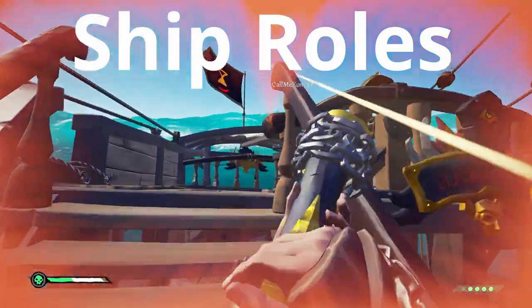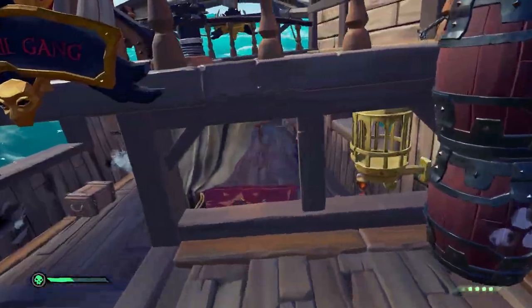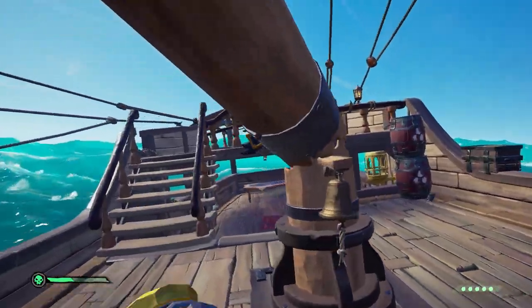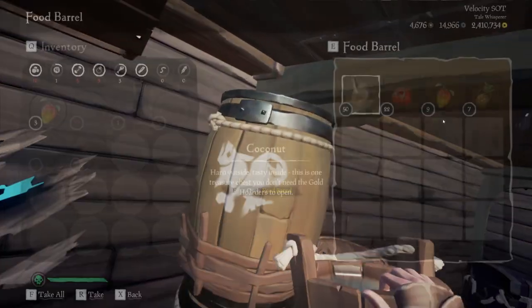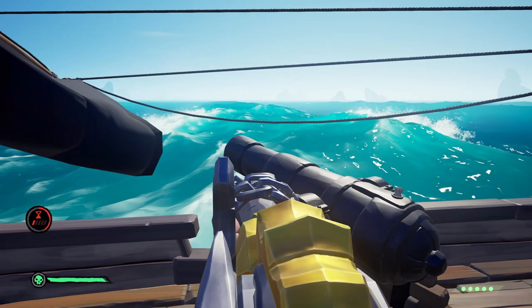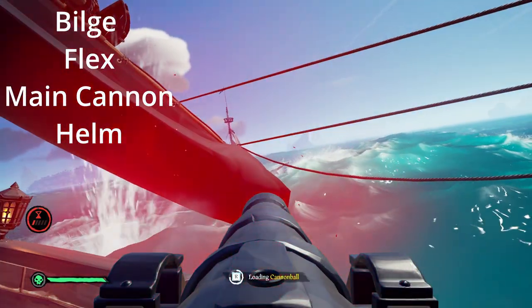One of the most important tips in this video: ship roles. If you do not assign your crewmates ship roles, you won't be alive for very long. Ship roles are the key to staying afloat and ensuring that not everyone goes down at once for a bucket and not everyone is trying to get on the same cannon. There are four ship roles: the bilge, flex, main cannon, and the helm.